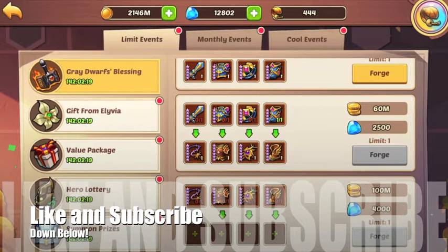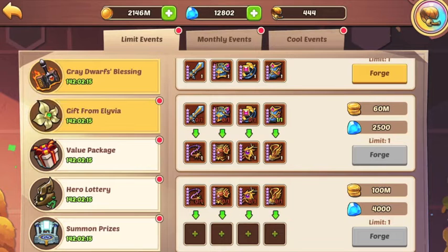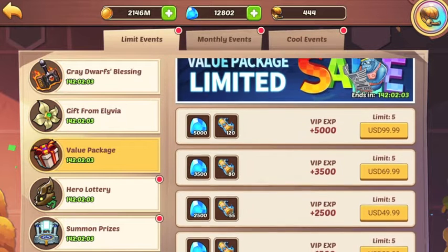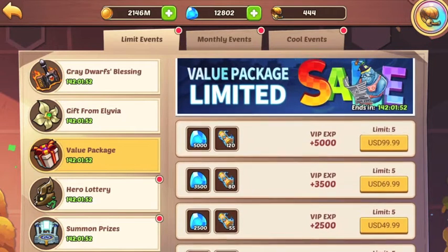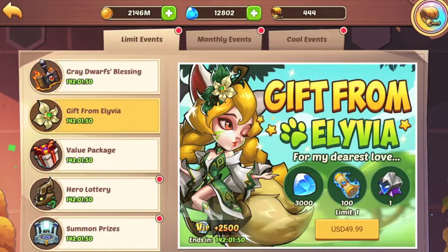The class-specific gear is always fantastic, and the next thing is a fantastic deal. If you're going to spend, I wouldn't exactly recommend it, but the Gift of Olivia is a good package. It's only $50, and for $50 you'd get 55 scrolls and 2,500 gems. I mean, if you're going to spend on that, I know a lot of people have been iffy about it — it's up to you. I don't like to talk about those too much, but still, decent deal.